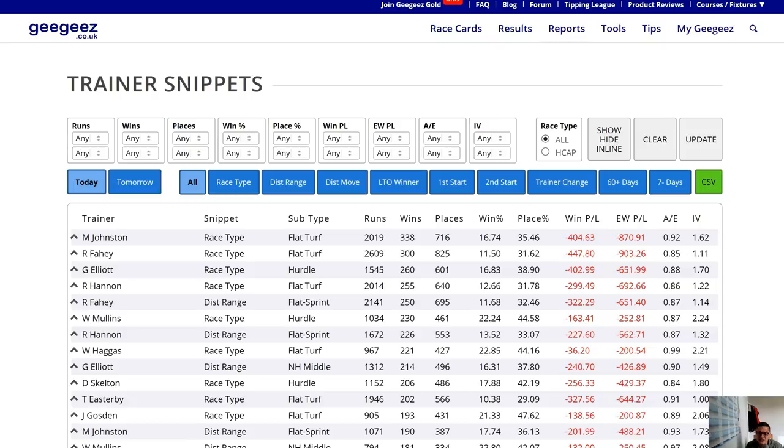I'll set actual-over-expected to 1.25 again. One thing I should mention: this report is slightly different from the others. The other reports have 14-day, 30-day, course one-year, and course five-year periodicities, whereas on this report they all have the same periodicity — a two-year period going back from today. Instead of different date periods, it shows different contexts or angles for the trainers.